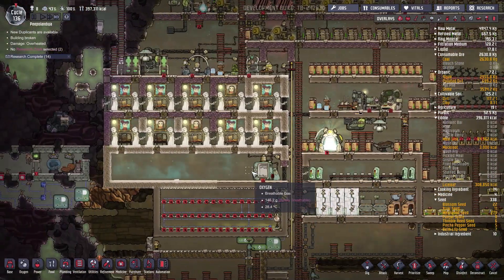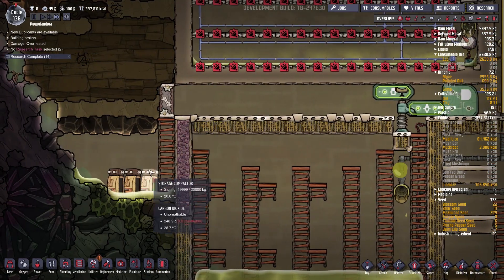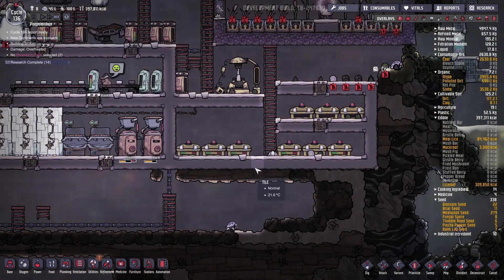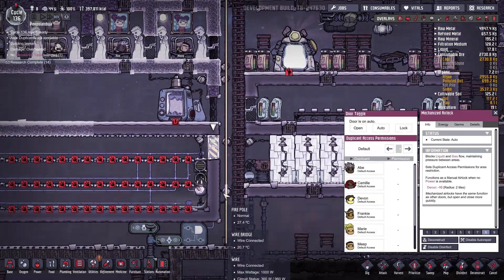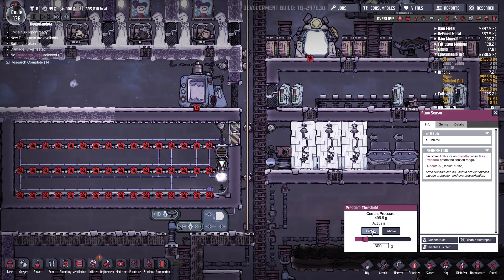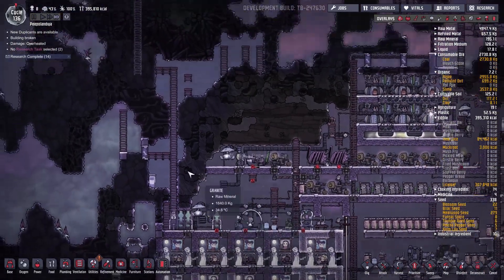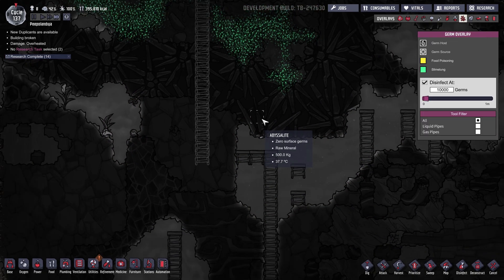Right now what are most of the dupes doing? They're delivering some slime which is out of the base — beautiful. We still have space in the refrigerators, amazing. Cycle 126 — I can't believe I actually managed to survive that long. I'll leave this door on auto just because nobody is actually getting inside. I still have to micromanage this but that's all right.